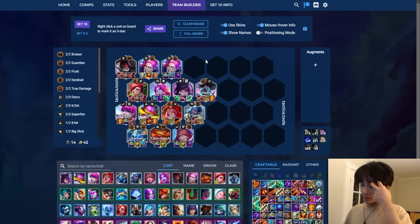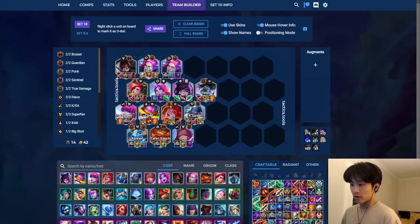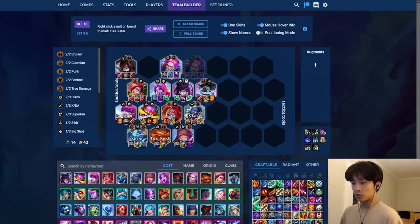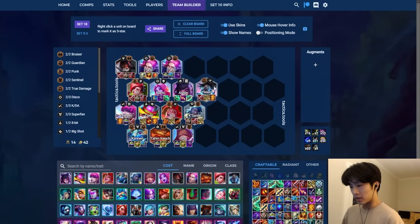At the top we have Olaf and Taric. I put Taric twice just because he's really flexible with items - you can use a lot of different items on him and he's just a really strong one-cost chosen right now. In A-tier I would put Vai, Nami, Annie, and Yasuo. Yasuo got buffed this patch and is really strong. Nami is also really strong at the back of the disco line.